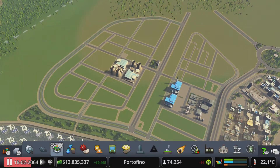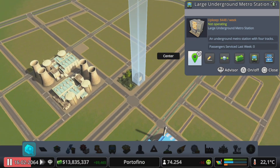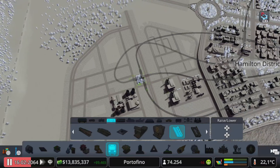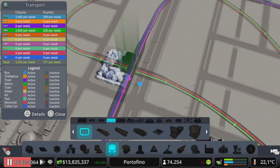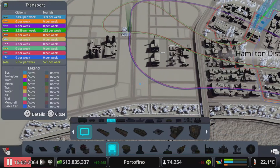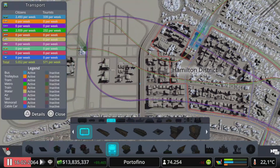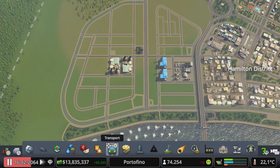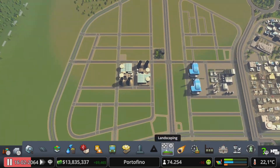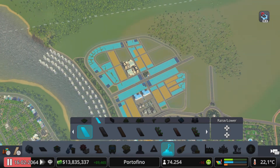One more thing: I also made an underground metro station and already connected it to the tram network, so we now have a connection with four metro lines, which is pretty good. No bus lines yet — maybe I'll add them later. That's everything I did off-camera; I didn't really want to do much off-camera but I had to, and now we have a little head start this episode.